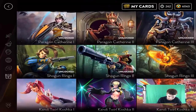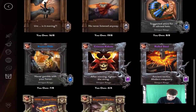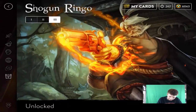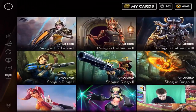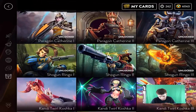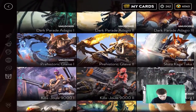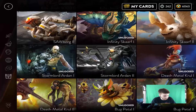Shogun Ringo — honestly we'll just craft it. So we can lock it — tier 3 skin unlocked! Shogun Ringo unlocked. So now we know what we can get rid of and what we can't. We got three of the tier 3's: we got Catherine, Ringo — I'm not going to get Kashka because I don't play her — we got Adagio. Now we're trying to get Stormlord Arden.